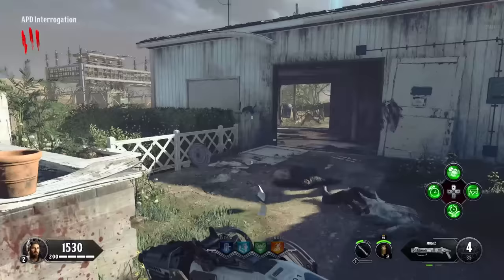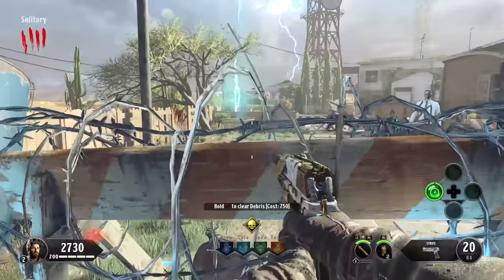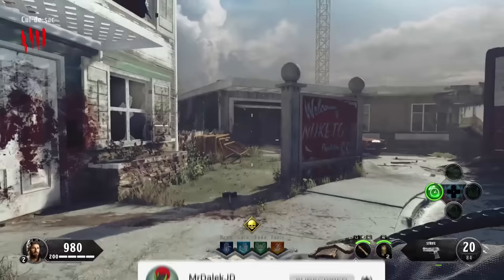We're building up points so we can open up the entire map on round four. Now that we have 3,000 points, we're going to open this debris. We have the mystery box location right here, and it's going to be one of the teleporter parts — we'll get that a little bit later. You can open either side; I just prefer opening that way, and then boom for the 1,000.